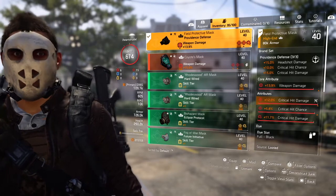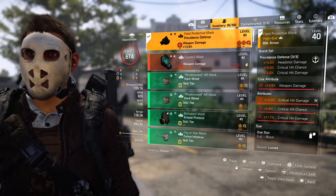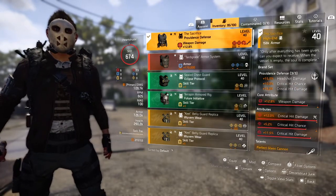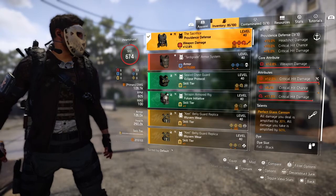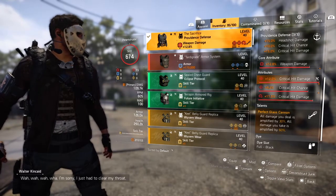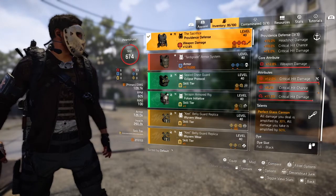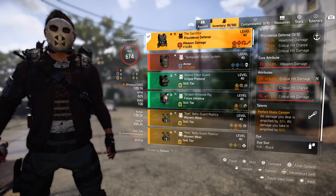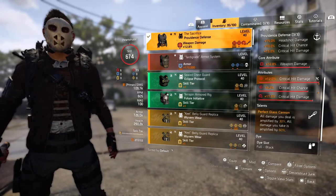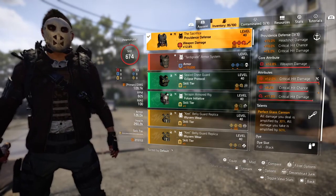We're not running the Coyotes this time because we have three other people that run the Coyotes in this fight, so I don't need to worry about it. I switch to this so I can run the Glass Cannon LMG build. Chest piece: perfect Glass Cannon, the Sacrifice chest piece — all damage you deal is amplified by 30%, all damage you take is amplified by 60%. We have two people designated for ad control placed in strategic spots so the ads spawn at the back of the map instead of spawning on us, so you don't really need to worry about them.